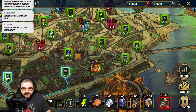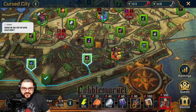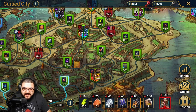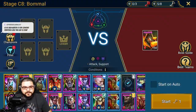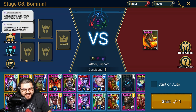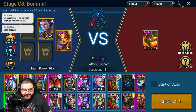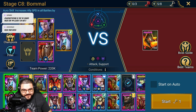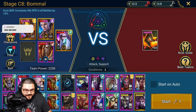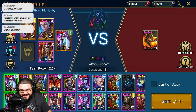Alright so we go boom boom boom boom. It's gonna be C7 Bamo which goes to C11, 16, 17, and then that. So this is like normal Bamo right? But it's different in the aspect that you have to use specific champions - you can't just beat it down. Every stage has its own set of restrictions, that's kind of cool.